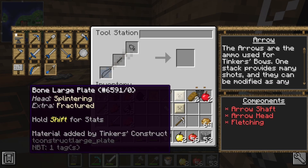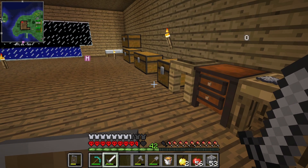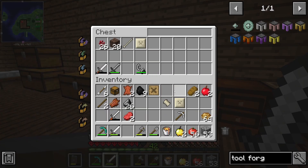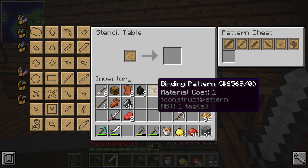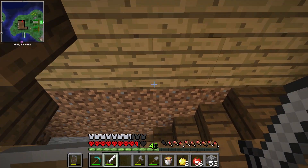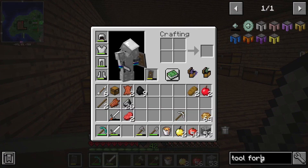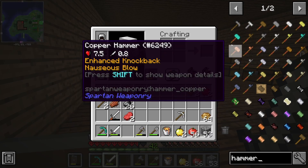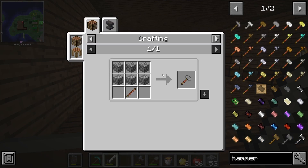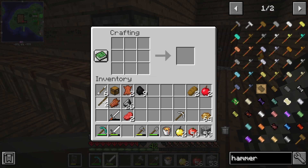How do I make a hammer? Let me look that up. Okay — we are not making a tinkerer's hammer. Apparently that needs the tool forge, which means we need the smeltery, and we don't have that yet. I want to make the smeltery next time. Let me look at the other hammer and see if it'll do what I want.